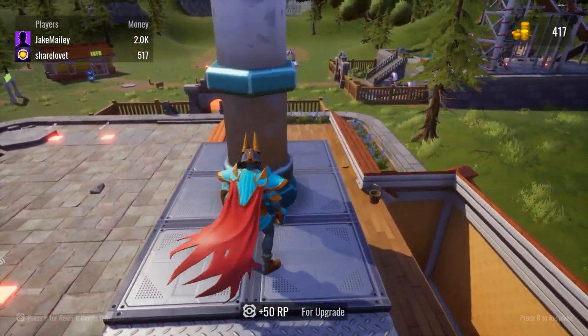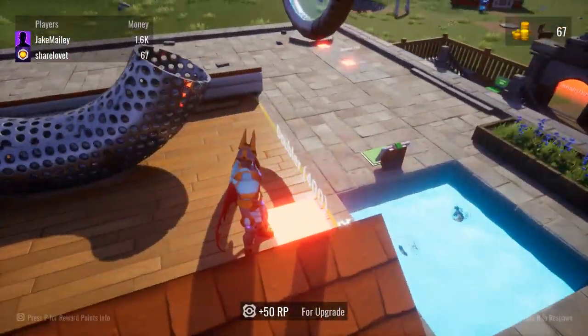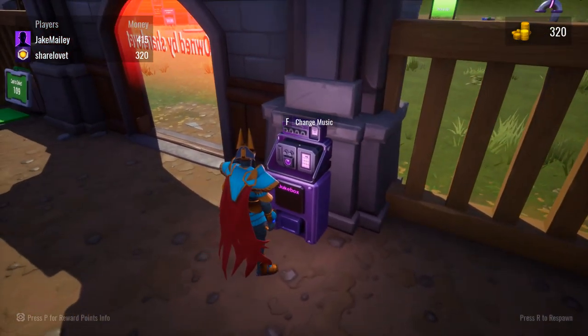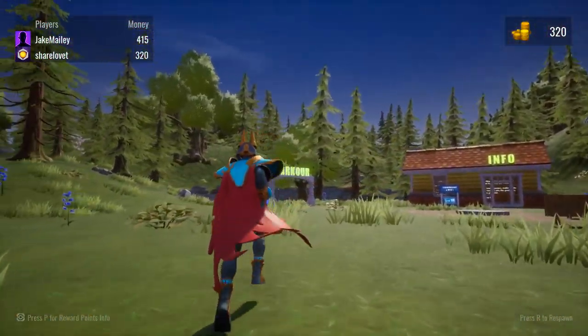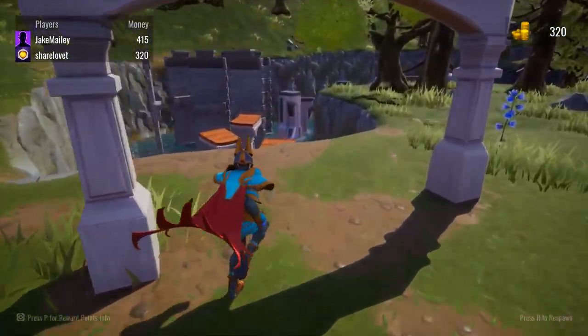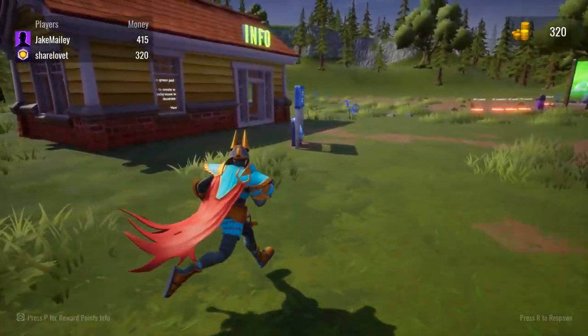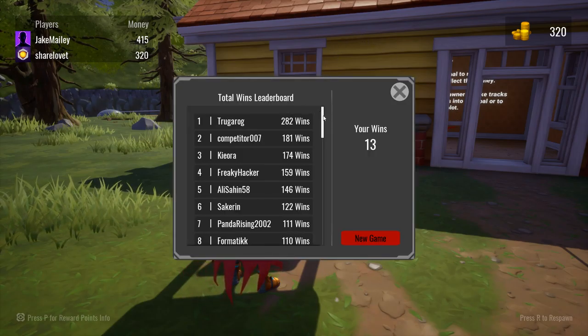So I have a bunch of money, getting this done while we're up here. These little green pads you walk on to grab your money. Over here you have this cool little jukebox that you can switch the music with. You have a parkour little area if you want to waste some time while you're waiting to collect money. We've got a leaderboard.